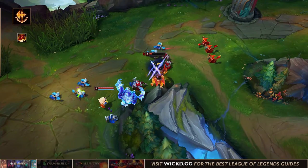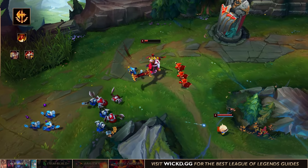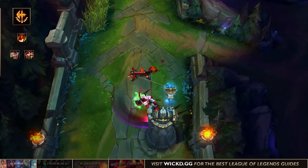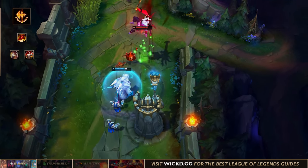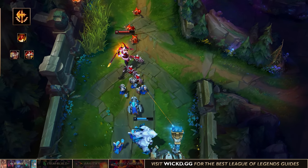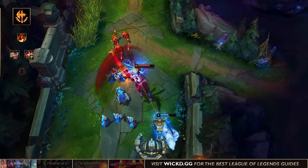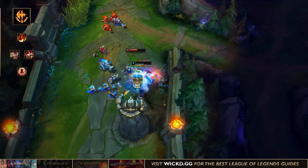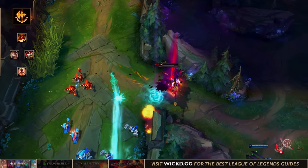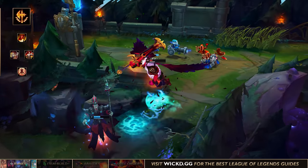Afterwards you're going to pick either Legend: Tenacity or Legend: Alacrity. Personally I generally go Alacrity because it feels better — it makes your animation smoother and feels nicer to play with. However, Legend: Tenacity is the better rune for performance, though it does feel a little worse because your attack speed is going to be slower. In the last slot you'll always take Last Stand because you're constantly fighting enemies. As Aatrox you go low on health, heal up, and during that time you'll be doing a ton of damage by utilizing Last Stand.